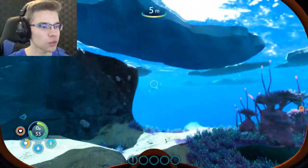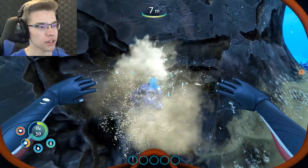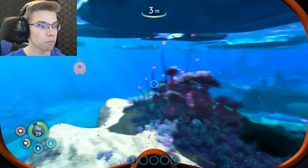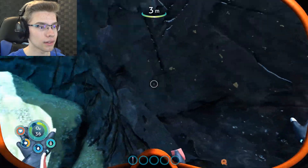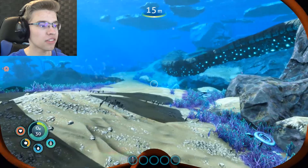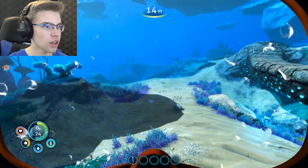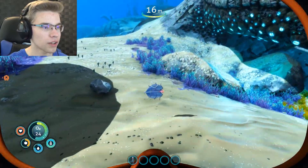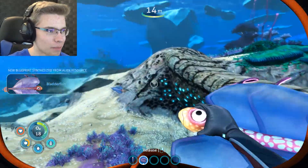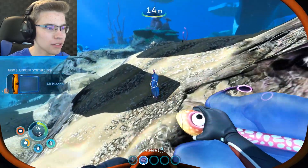I need a scan tool at some point. Start collecting some materials, I guess. Titanium. Remember, when in doubt, don't go out. What was that? I heard sound. We need to make some basic tools. Get to our life pod. I'm going to collect some bladder fish — they're good for water. There we go, I got him by the neck. Just squeezing him. Choking him. He's got plenty of air in him, he's a bladder fish.